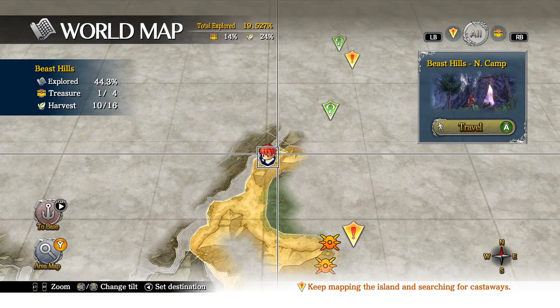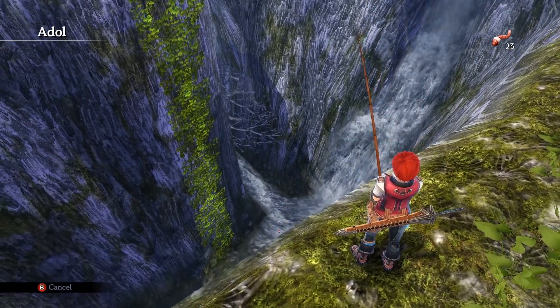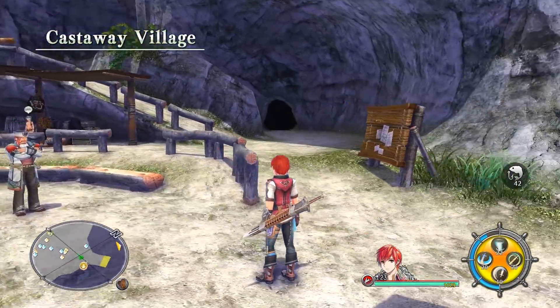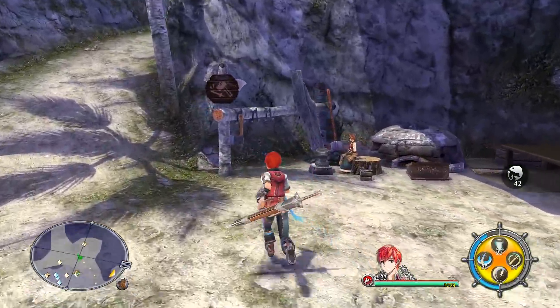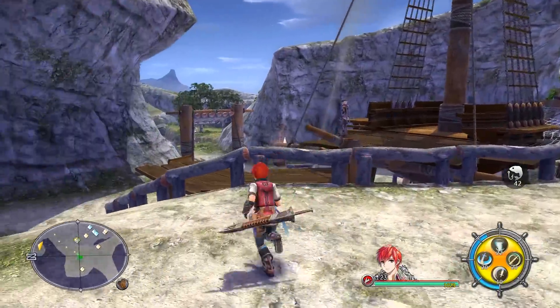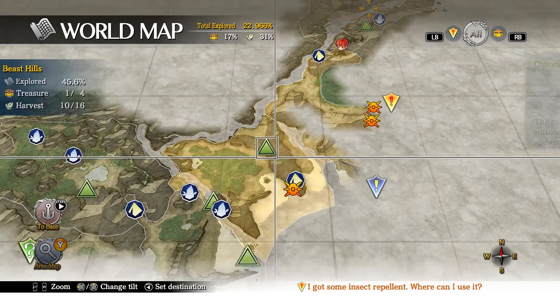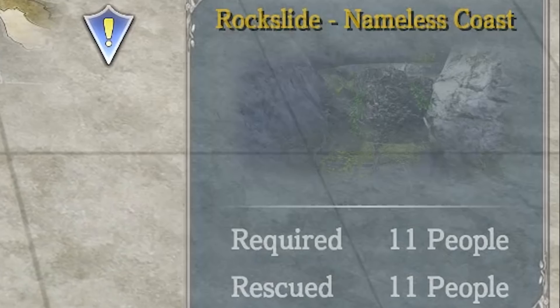This island is huge, which is not apparent right from the start. Locations are wonderful to look at, and there is a nice variety of terrain. You will start building your outpost on the island, and the main goal is to explore every area and find more passengers from the ship. The exploration is not linear — the island is fairly open from the beginning, but you'll find some obstacles which prevent you from accessing certain areas.